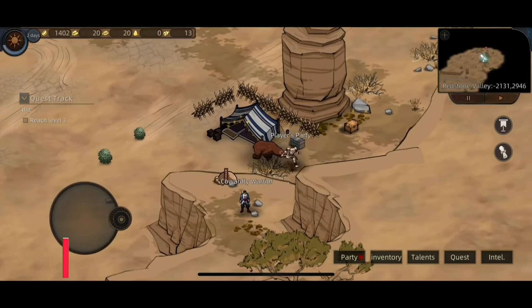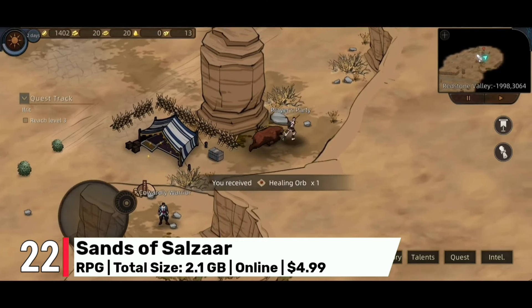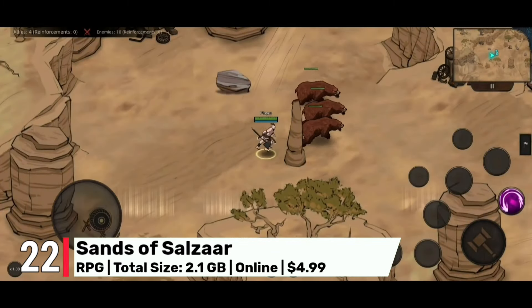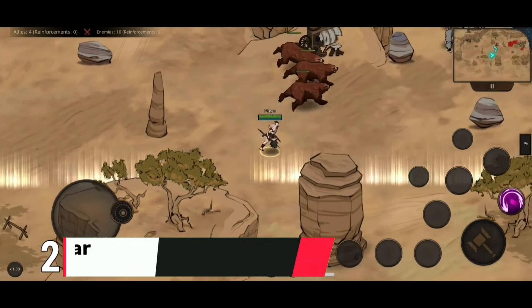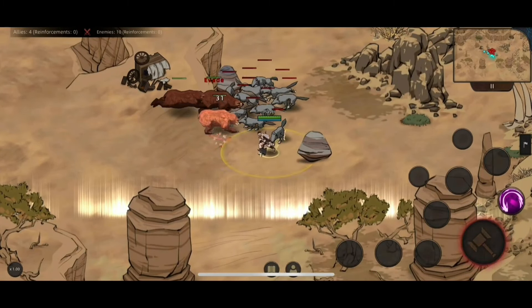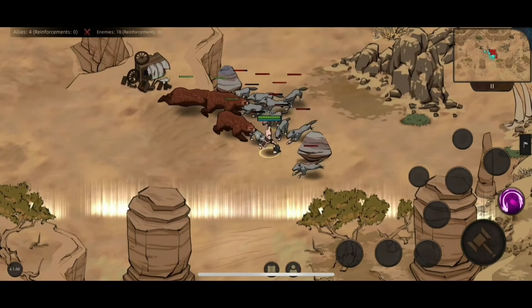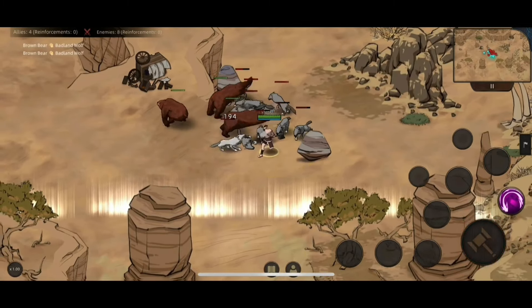And at number 22, we have Sands of Salazar. It offers an expansive desert world where you build armies and explore vast territories. The ultra graphics make the world feel alive, with intricate details in both the landscapes and the characters. If you're looking for an adventure that feels epic in scope, this $5 title is perfect for you.